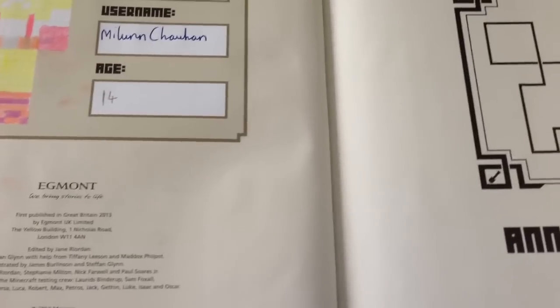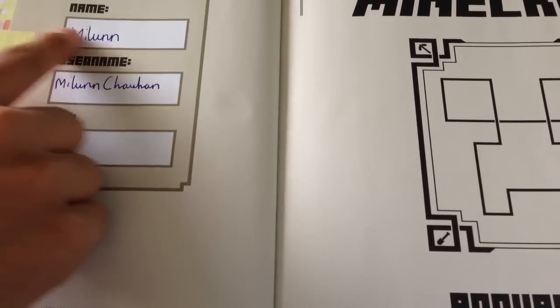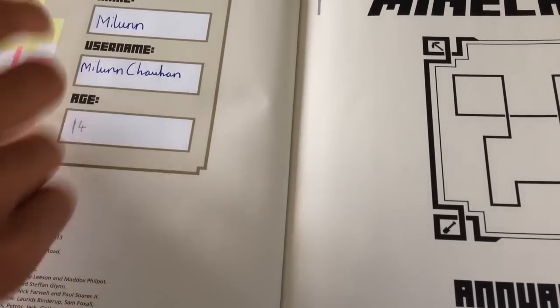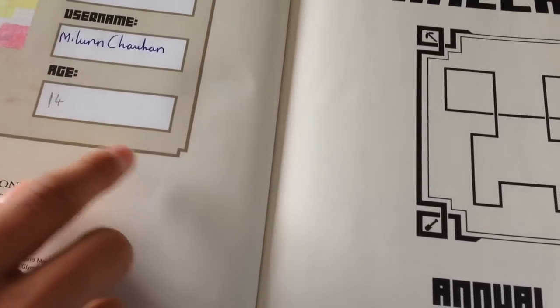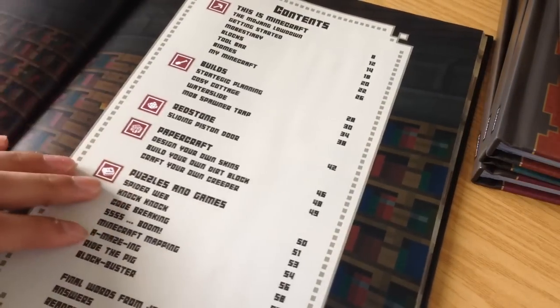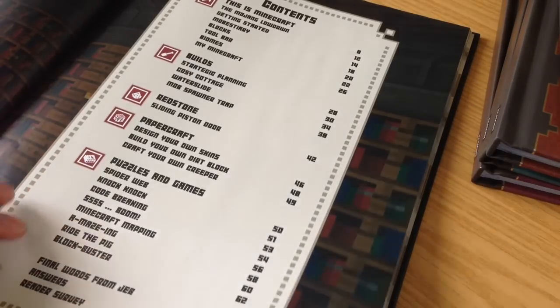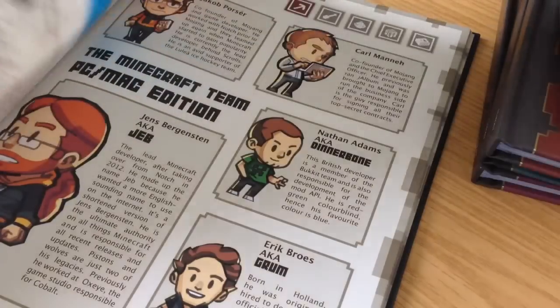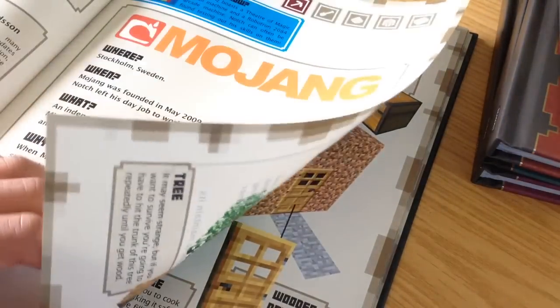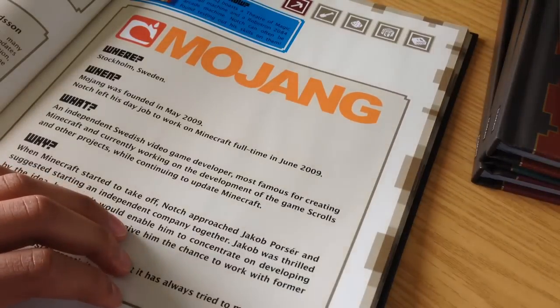It's really nice design, really quality material like all the others, but it's a lot thinner than the handbooks because this one is more interactive. There's not much to spoil unless you want to see my skin. You get a grid of pixels to draw your own skin in, which I colored in, and you fill in your username, how old you are, and so on.